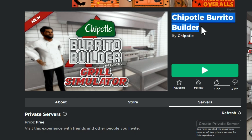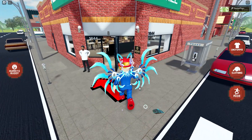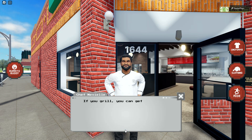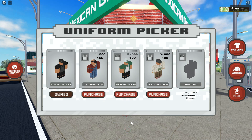Chipotle Burrito Builder is the name of the game. I've got the link in the description of the video, and so far it has not crashed Roblox. We go in here into this place and we see Chef Neville that we get to talk to. After you talk to him once, he'll be inside the kitchen in the back. Apparently people can win free burritos in real life from codes for this. I actually made one of these quick enough that I got a code, but I don't think I'm going to use it.